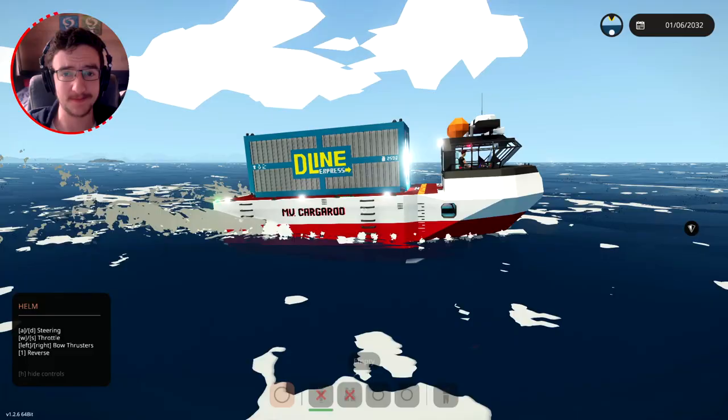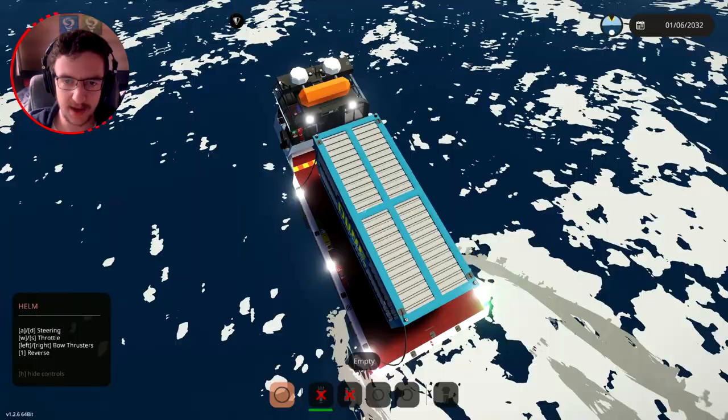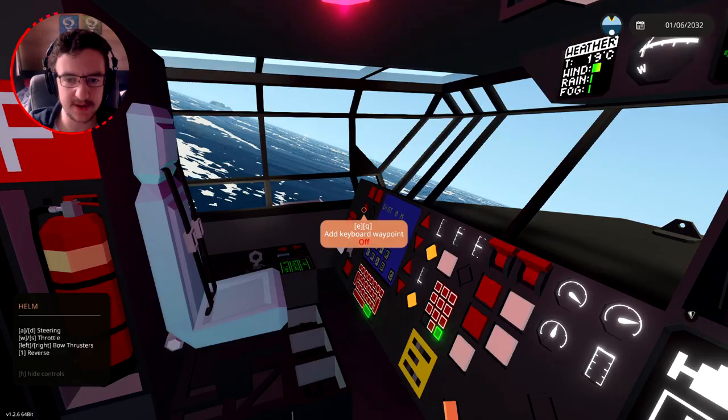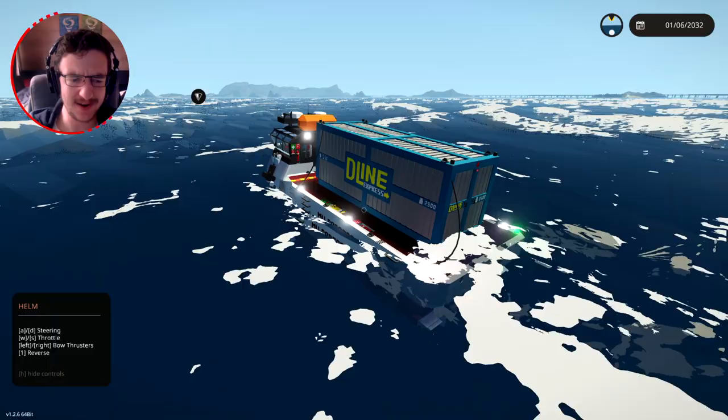It's a bit wobbly, not gonna lie, but I think it sorts itself out a little bit, which is awesome. As you guys can see I've increased the wind speed to 50. We're a little bit more out of control. Let's go ahead and slow down - a lot. I don't seem to be able to slow down. The autopilot seems to be doing something even though it's not engaged. I don't know how to stop this boat.